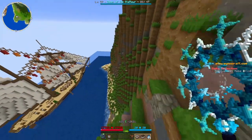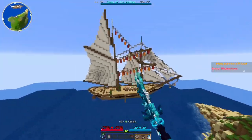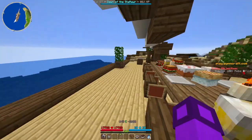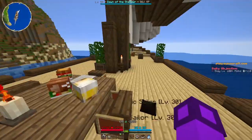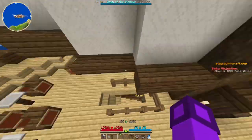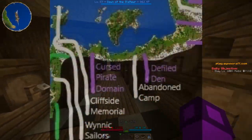It looks like near this cape of the ocean border, there's a boat with cake and stuff on it — a Winnick Sailor. So it looks like there are people from Winn sailing the sea here, and they have a lot of food on their boats. Let's check down here. Yeah, there's just a bunch of sailors down here. That's cool.